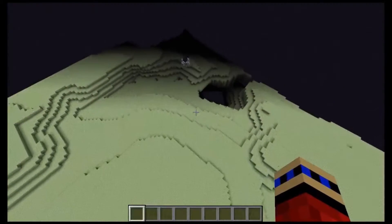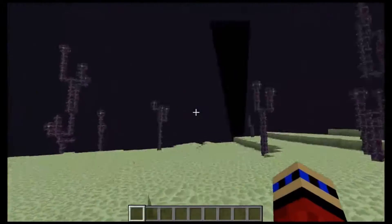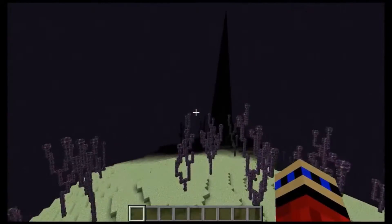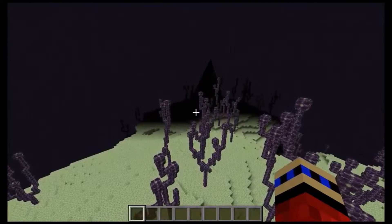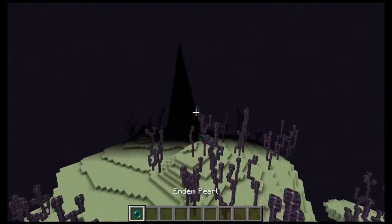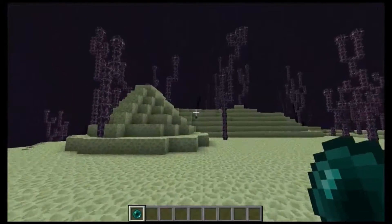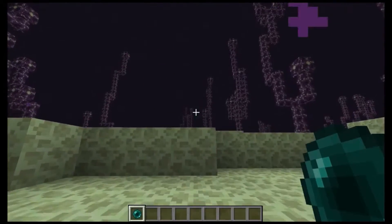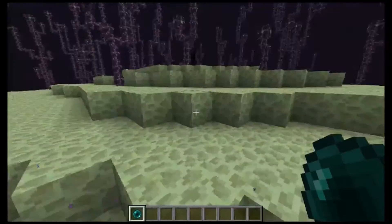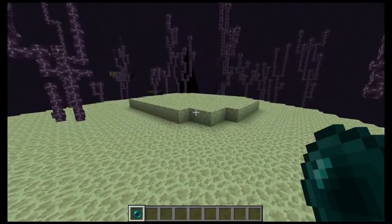Is that my end gateway? Yeah, there's my end gateway. I finally made it — here is the end city! Let me check what biome — the biome is just 'The End.' Let me pull out an ender pearl. If I were to turn off peaceful there would be endermen jumping around everywhere — if endermen could jump.